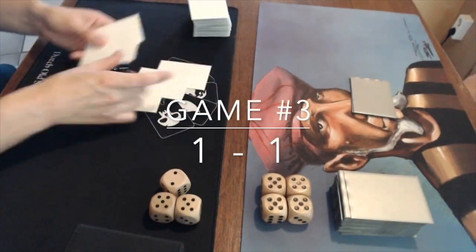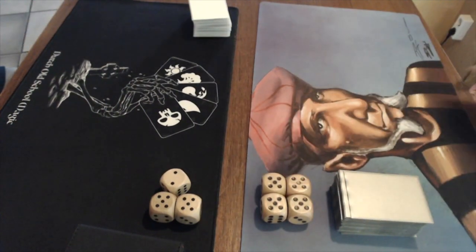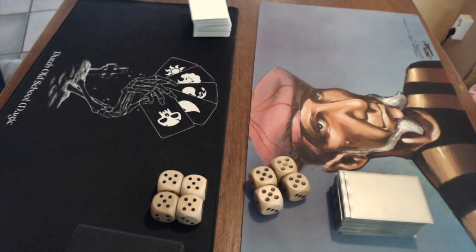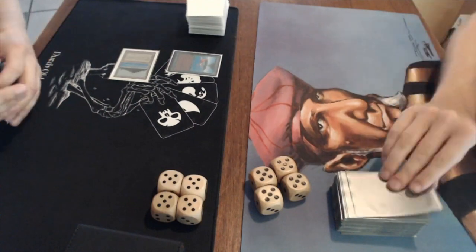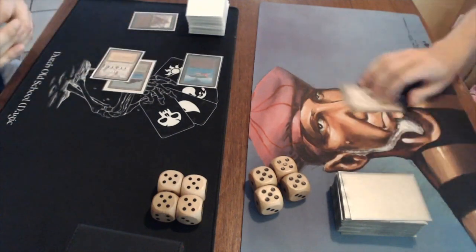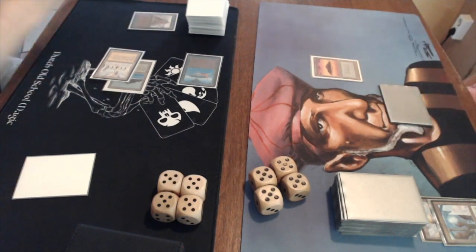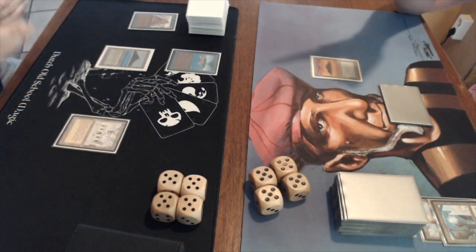Game three is about to begin. I'm a little surprised how game two ended - I think Avert could have stretched it a few more turns, but he's a good player who knew he couldn't win. It is Avert on the play - he's taking a Mulligan, starting with 6 cards. Tropical Island into Birds of Paradise - pretty nice opener for him. But look at my opener with a Library of Alexandria. There's an Ice Storm though - I draw a card with the LoA, draw another, play an Island.